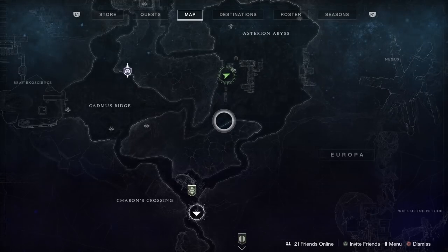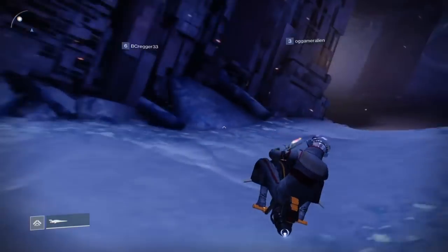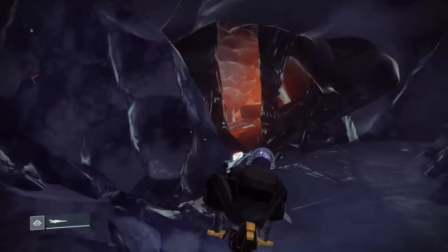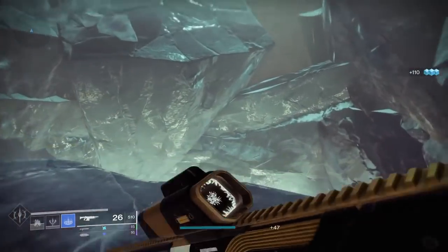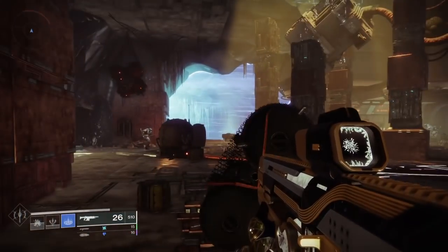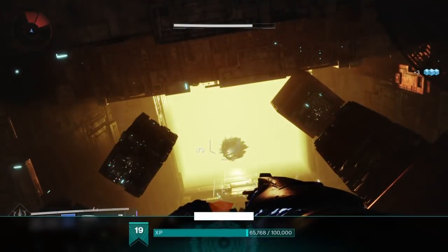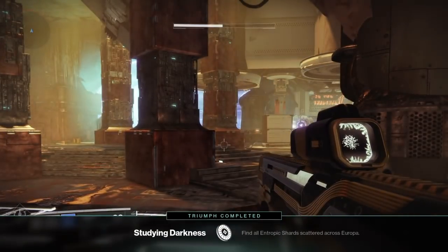Let me show you where we are on the map — we are in the Asterion Abyss. We need to go into the void. This is a familiar place; it's a lost sector that we need to head into. Head down right inside here to the Concealed Void. This is another Lost Sector, ladies and gentlemen. We're going to need to traverse all the way down and that next little fragment will be right there, all the way up. Just hit it with that Stasis ability once again and boom — we are done.